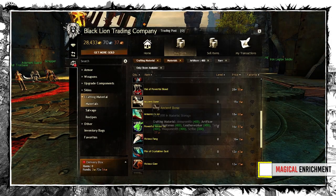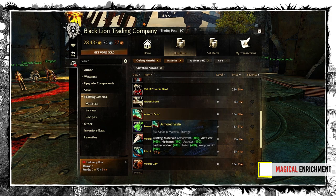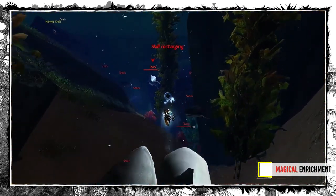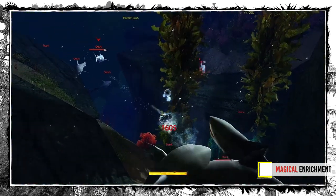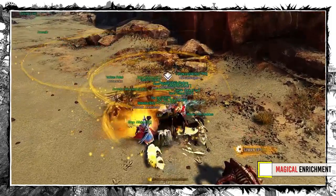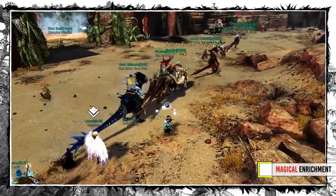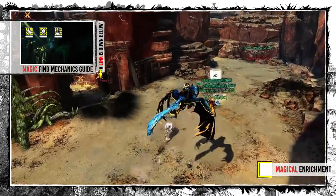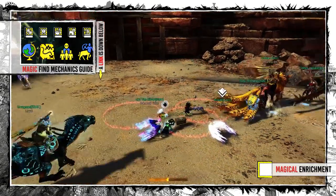Using Magic Find for actual farming is only worth it when you go for a specific high-tier crafting material. Good examples are tier 5 and tier 6 armor scales from Sharks — Magic Find simply increases the amount of tier 6 drops instead of tier 5 ones. The last place where it's useful is the Silver Wastes Chest Farm, but only for the actual chest opening, not the rest of the farm. If you want to know more about how Magic Find exactly works, check the dedicated guide linked below.